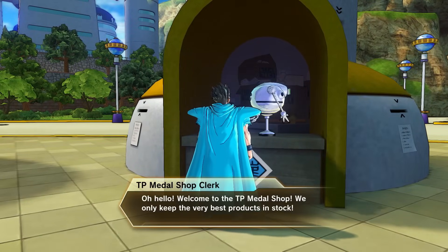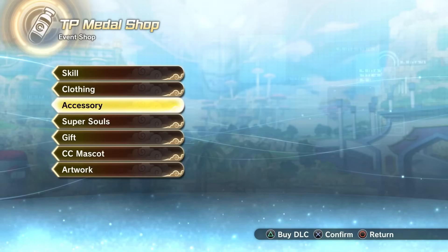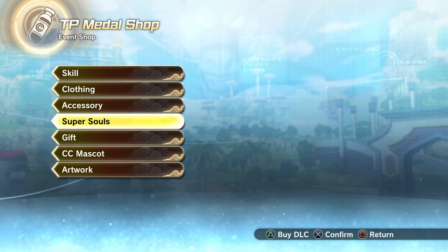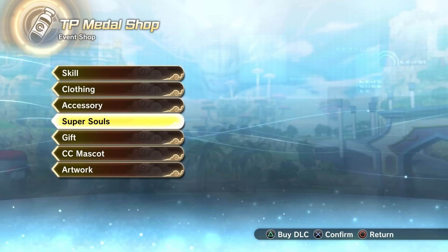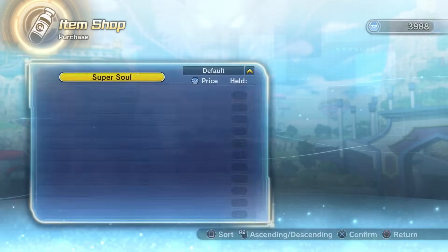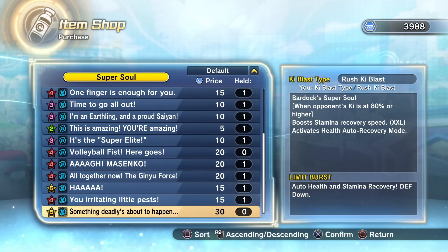What is new in the shop from that free update had come around one time already, but since the TP Metal Shop was a bit glitchy the first couple weeks when that free update dropped, sometimes it would have it where you literally could not access anything online-based even if you were online — it just gave you the offline version of the shop, which is like a couple of super souls and a select amount of artworks that are accessible at all times.